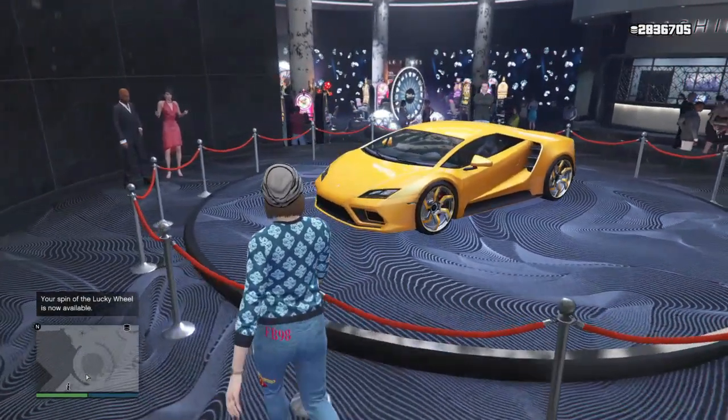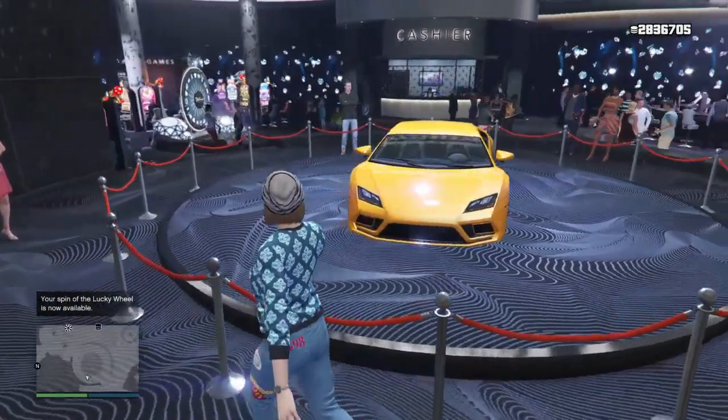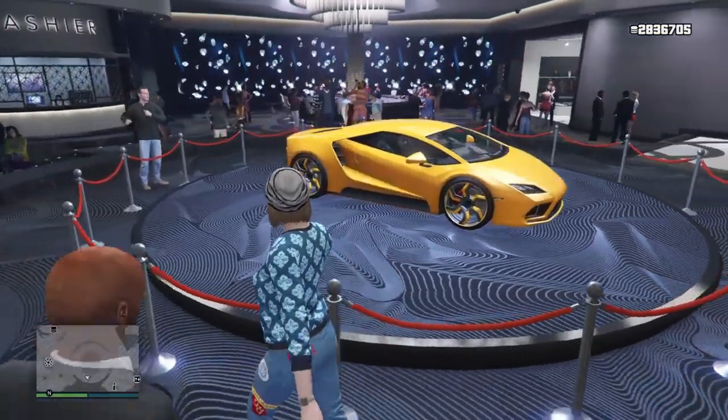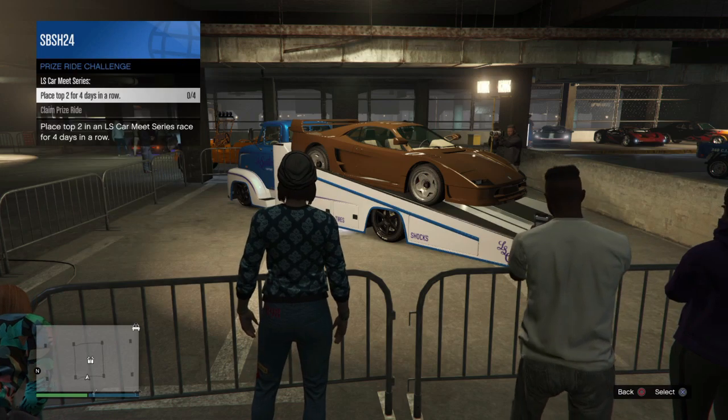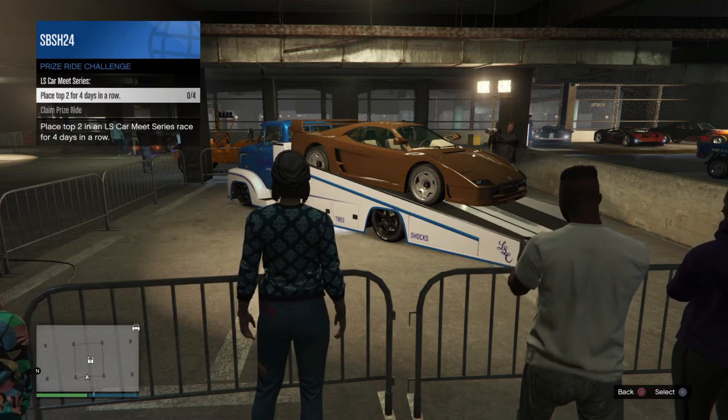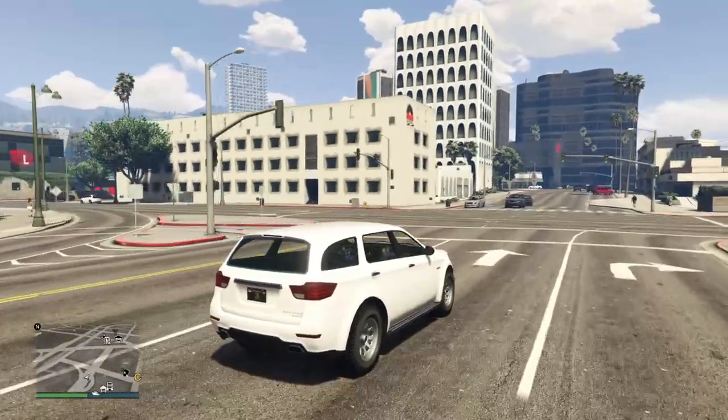Now moving into the casino prize, we have this car — the Bagassi Tempotesta — which you guys can win by simply spinning the wheel. For the street car prize, we have this car; if you want to win it you need to place top two in its car meet for four days in a row.